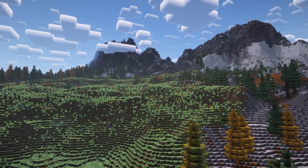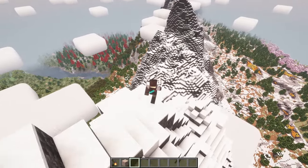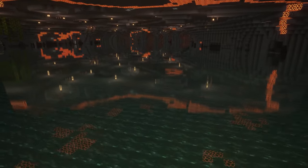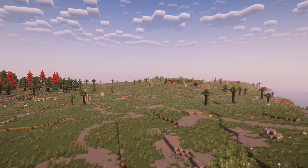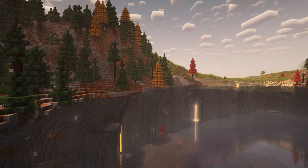Tectonic transforms terrain generation with immersive features like expansive mountain ranges reaching heights beyond 300 blocks, underground rivers seamlessly connecting to surface rivers, ocean side cliffs, smoother terrain surfaces, desert dunes, and deeper oceans extending into the deep slate layer.